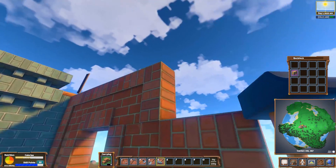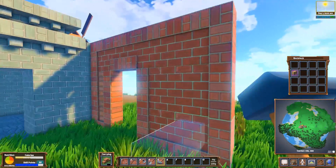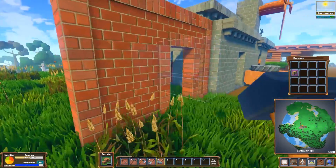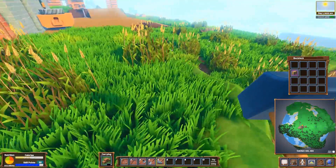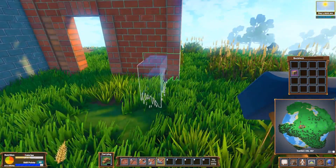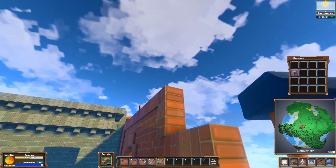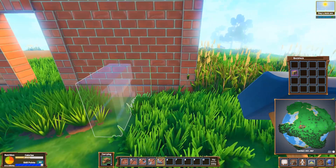I like the way that most blocks adapt to the terrain or to their neighbors. The bricks, instead of staying like a big cube, become a wall — that's nice. The dirt also adapts to the shape. That's pretty cool. It's the kind of thing I'd like to see in Minecraft, but they don't have it. Still, I like it — it makes things slightly more interesting.